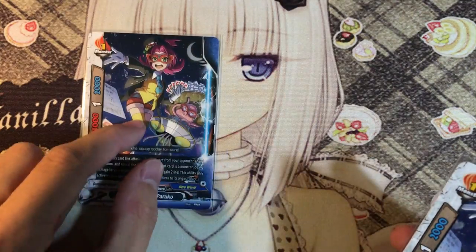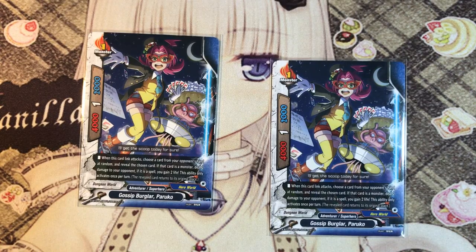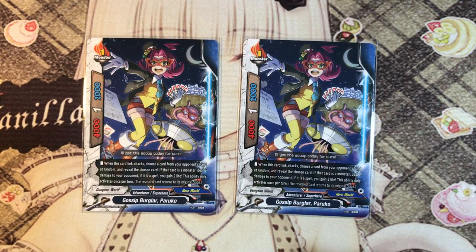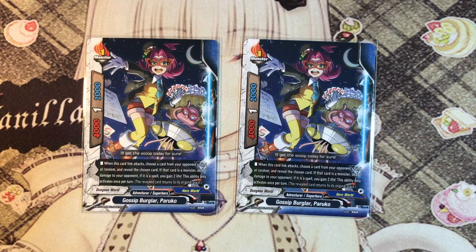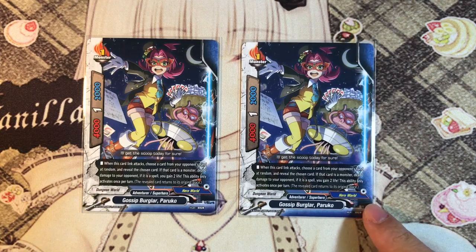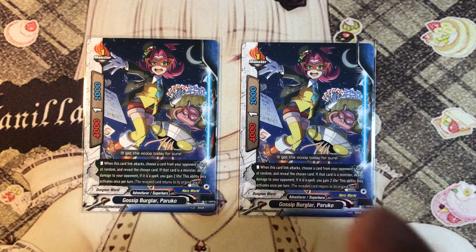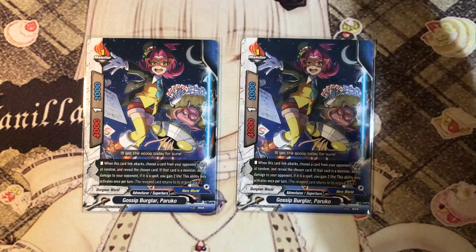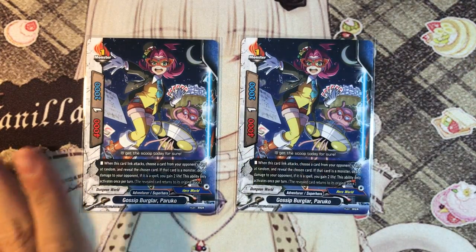2 copies of Paruko. I like to play different characters because they are so much fun. When this card links attack, choose a card from your opponent's hand at random and reveal it. If the card is a monster, deal 2 damage to your opponent. If it reveals a spell, you gain 2 life. Either way you're going to get a plus and you can see your opponent's hand. Looking at your opponent's cards is very good - it gives you the advantage to predict future plays. For example, oh I saw a green dragon shield - so I know you have a green dragon shield. Paruko is meant to spy on your opponents.